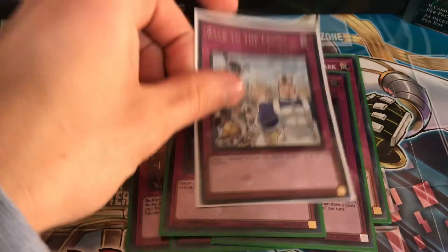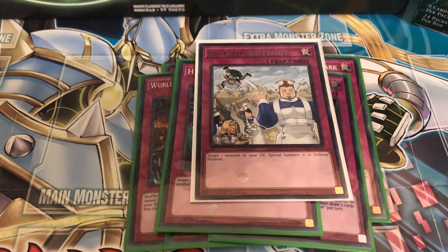Then run one Heavy Storm Duster: target two spell/traps on the field and destroy them. The last trap is one Back to the Front: target one monster in your graveyard and special summon it in defense mode — pretty self-explanatory. That's it for spells and traps; now let's get to the link monsters.